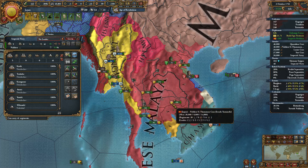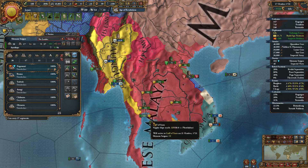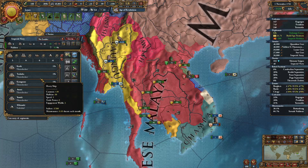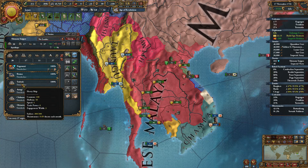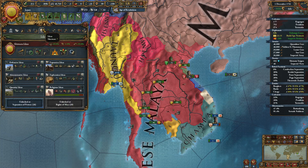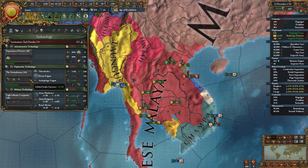I will upgrade these ships though — go from 2-deckers to 3-deckers. That gets us 20 cannons plus 10 hull size. Not bad, it's a pretty nice increase. Finally hitting the point of the game where the techs really make some strong differences.